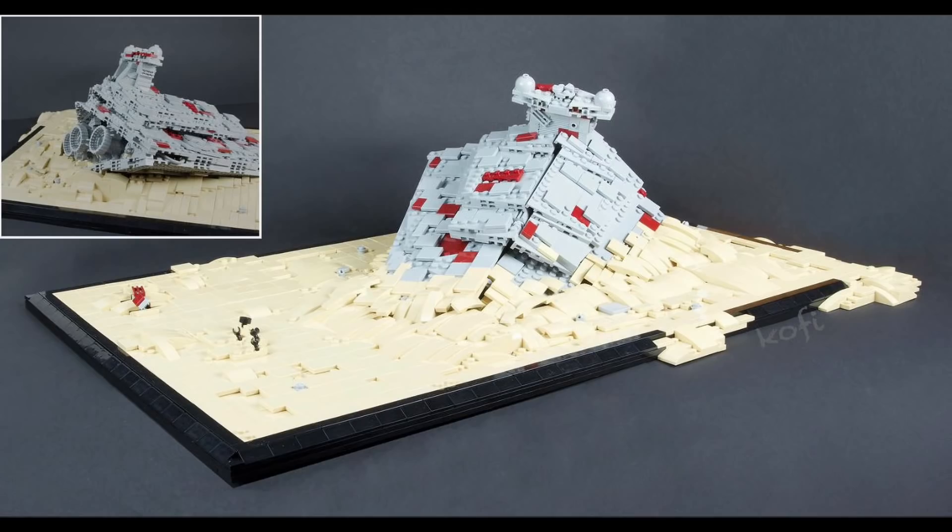For this next MOC, the builder Kofi is taking us back to Jakku with his Imperial Star Destroyer crashed into the sand. I really like this scene in The Force Awakens — I love the idea of this wasteland of old Imperial ships crashed on the surface of a planet. I really like this MOC in particular for a few things. I think the sand detail looks incredible; I love how dynamic it looks. I've seen this MOC attempted many times, but this is one where he really nailed the attention to detail when it comes to the sand.